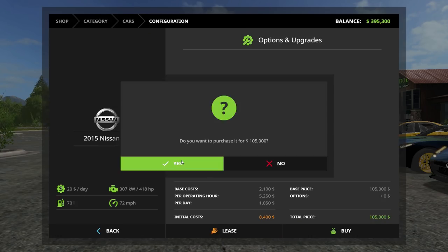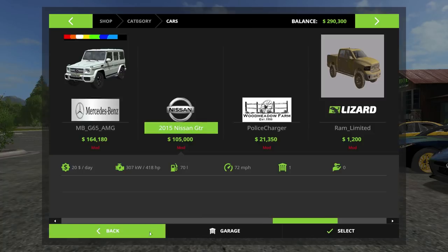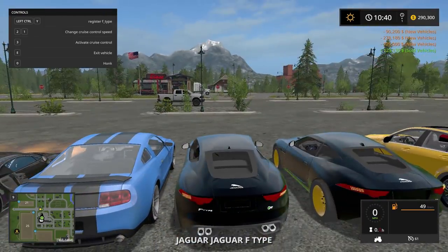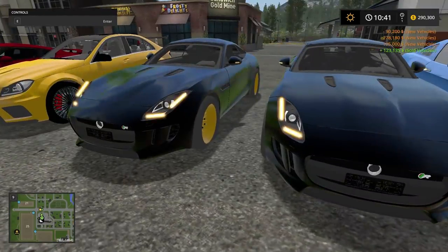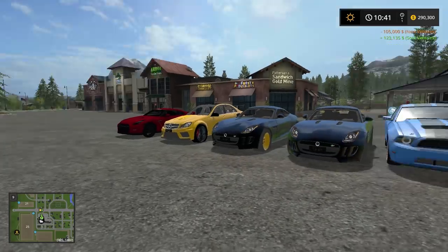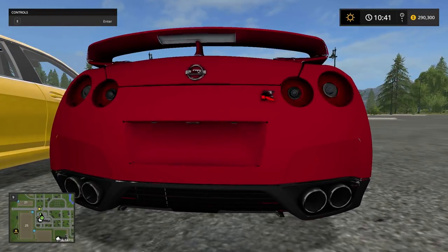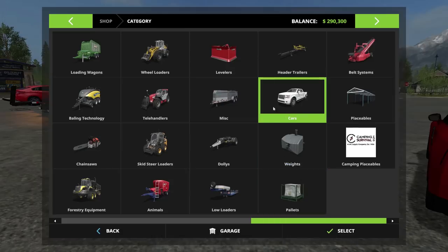Nissan GTR - check that bad boy out. The flashers are always on and you can't turn them off - oh well, maybe they'll sell better if they're flashing. Let's run down what we have: we got the F-Types, the Mercedes, here's the GTR boys - very familiar rear end. By the way, the Mercedes has got a fin on the back. What else do we have to buy?